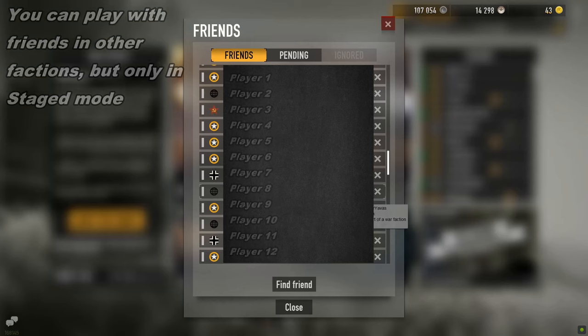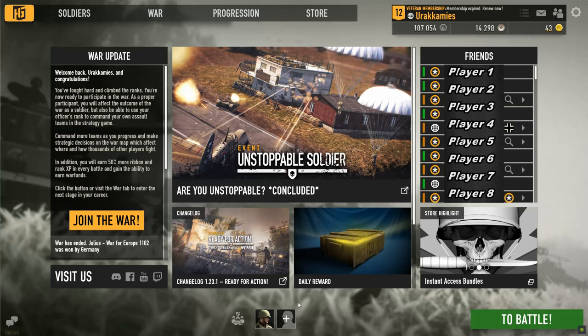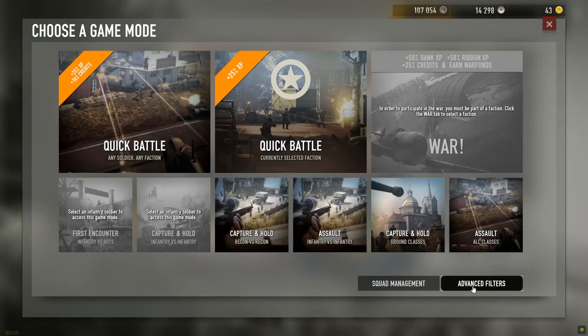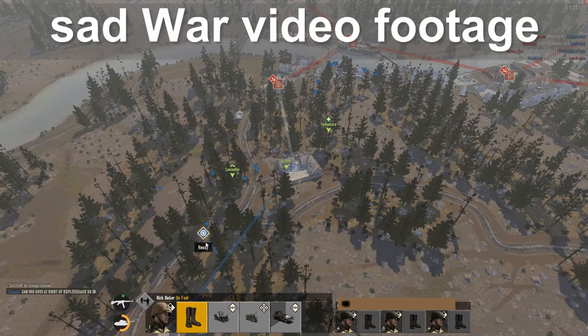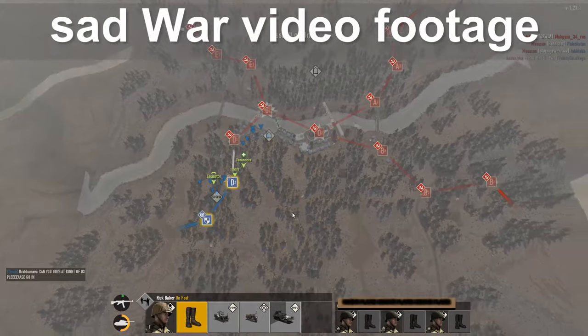Even though you sign up for war, you do not have to play war battles. Just choose to battle, advanced filters, and check for staged battles from the top right corner.